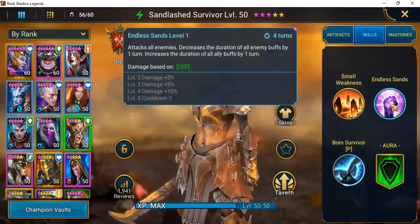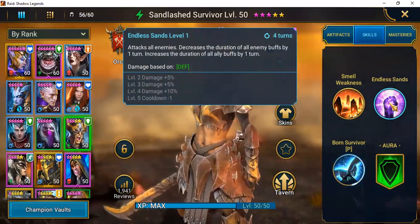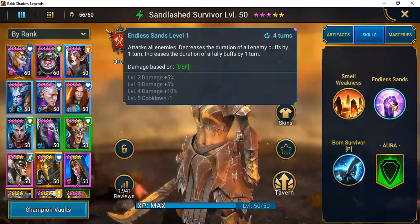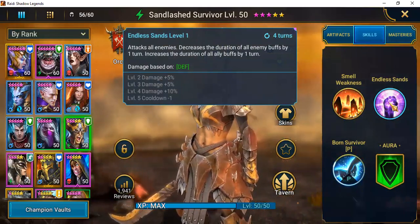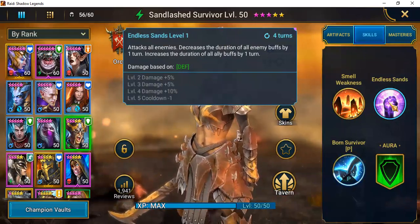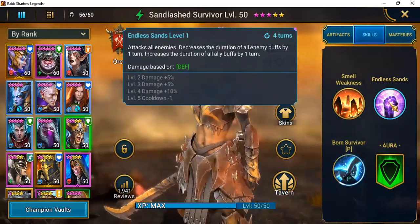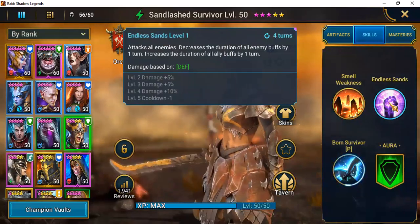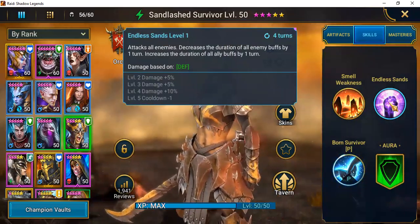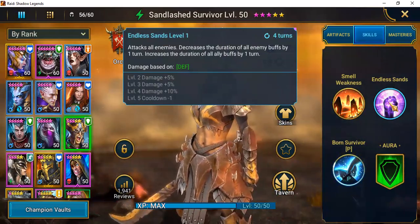She also has Endless Sands, on a three-turn cooldown, which attacks all enemies and decreases the duration of all enemy buffs by one turn. Don't underestimate that second sentence — when you're first getting into faction crypts and dungeons, keeping your enemies' attacks at bay is number one. She can also increase the duration of all ally buffs by one turn. If you have a reviver, an armor champion, or any champion throwing out shields or buffs, she can definitely be a good addition to that team.